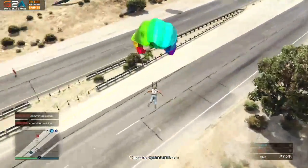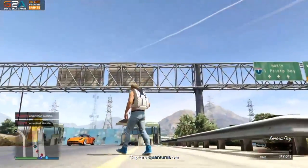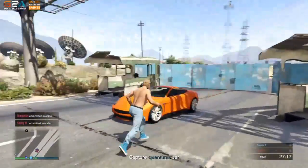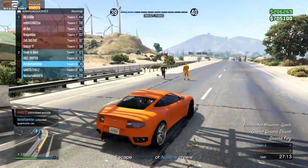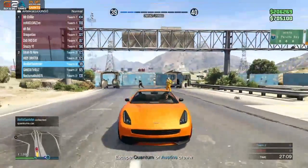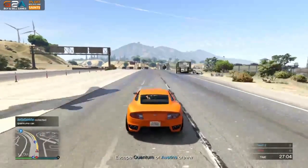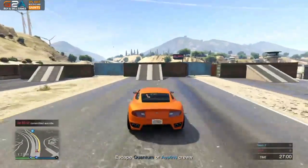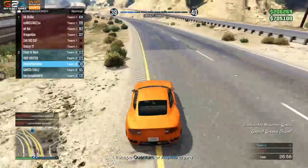Getting back on topic — some of these names like the Virgo, the Chino, and the Primo are already in the game. The Tornado is the fifth version, so these cars are most likely going to be different versions. For example, the Slam Van 3 could be the van variant we've seen in the heist missions but without the Lost MC decals — maybe they'll put that in because I think a lot of people liked that when it was in the game.